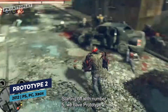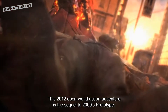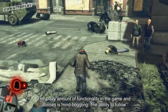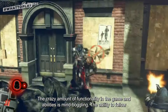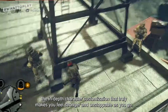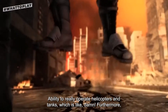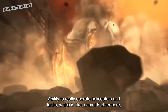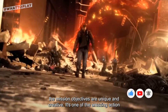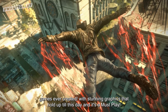Starting off with number 5, we have Prototype 2. This 2012 open-world action-adventure is the sequel to 2009's Prototype. The crazy amount of functionality and abilities in the game is mind-boggling. The in-depth character customization truly makes you feel stronger and unstoppable as you go. The ability to operate helicopters and tanks — which is, damn. Furthermore, the mission objectives are unique and creative. It's one of the most amazing action games ever created, with stunning graphics that hold up till this day, and it's a must-play.